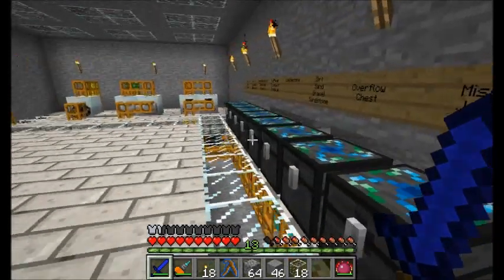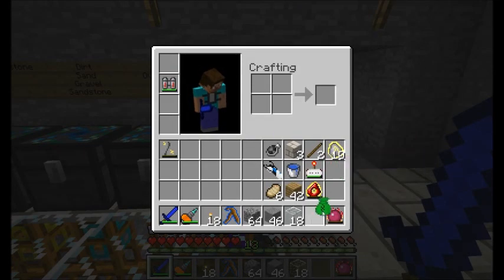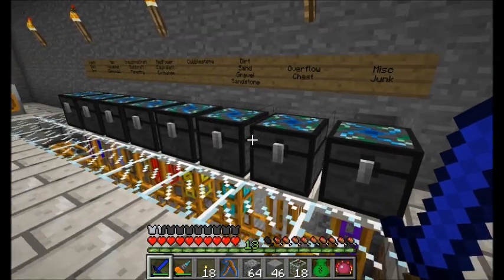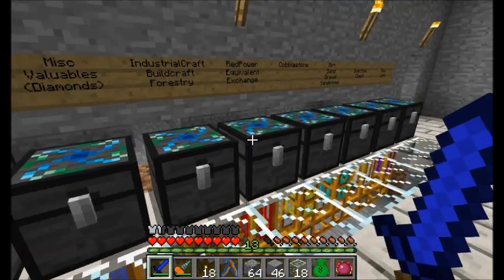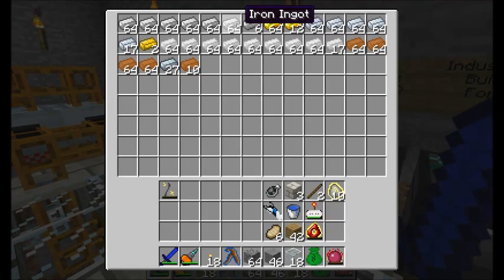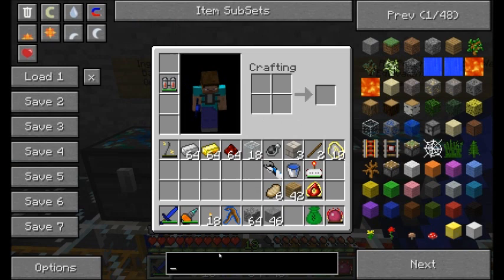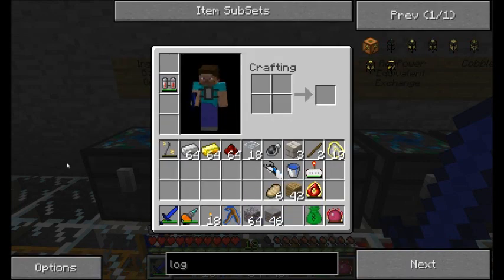Let's go build some automatic crafting tables - I'm probably just going to need a few of these guys for now. Let me make sure I have enough wood. I believed I had a bunch stored in my alchemy bag, but I may have used it all. I will have to collect some wood soon, but I'll need some automatic crafting tables. The first thing I should build here is some logistics pipes. To build logistics pipes I'm going to need some gold, some iron, and a good amount of redstone. Let's look up the logistics pipes recipes.